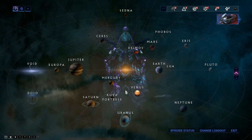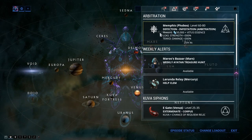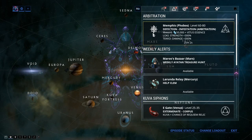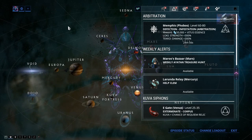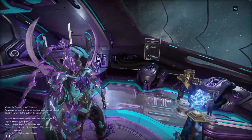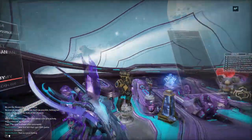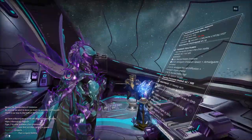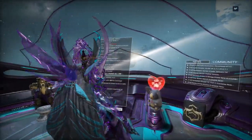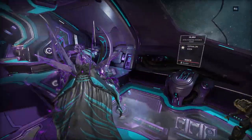For Grendel, you purchase locator beacons from the arbitration vendor in the Arbiters of Hexes. His blueprint is purchasable from the market. You use those beacons to find him, and once you complete those beacon missions you get his parts and can craft the warframe.